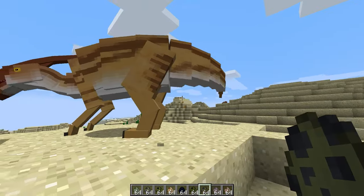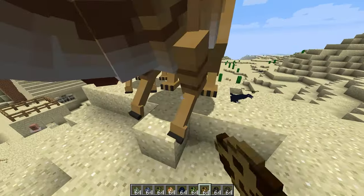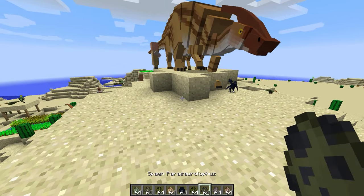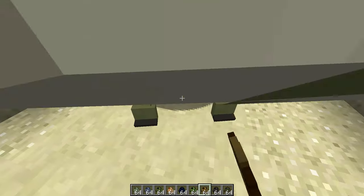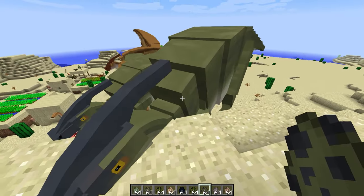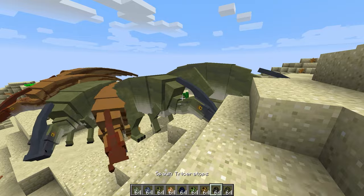Next up we have the Parasaur. You're nice and big — you look cool and you make nice noises too. Look at them — they're all yelling at me. These guys are pretty cool, I like them.